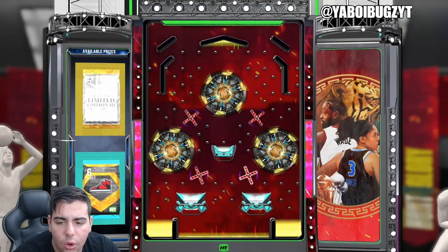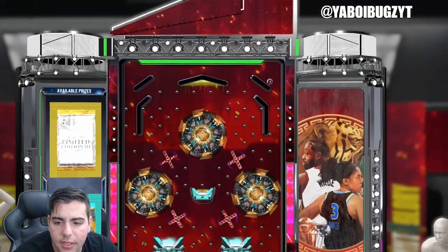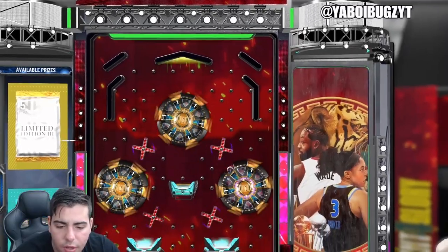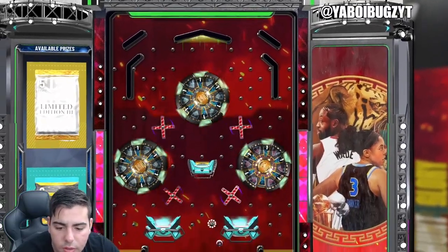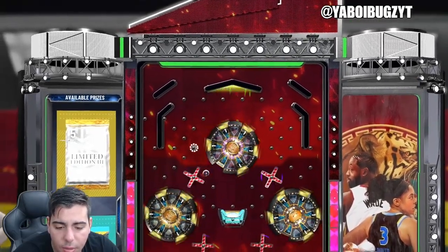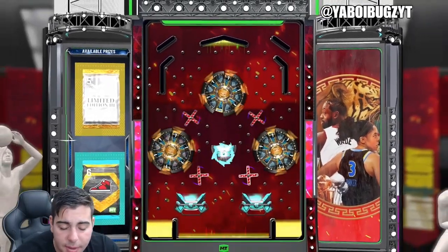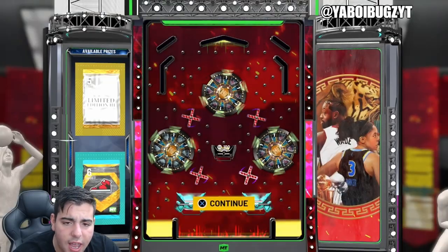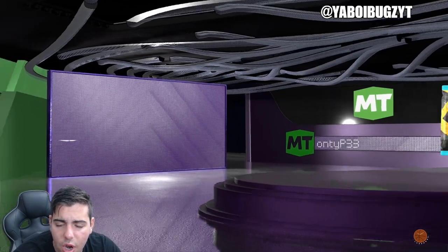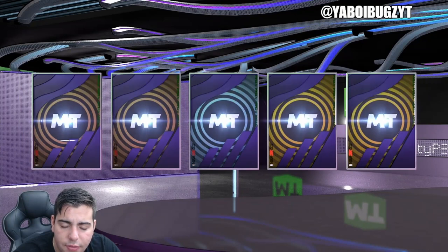I'm going for the yellow, which is probably impossible, but we are going to try. That'd be absolutely phenomenal. I definitely do not want anything other than the yellow, and we're probably not going to get it — I think the chances of actually getting the yellow are probably zero. I'll take the diamond shoe or the diamond contract. This is actually a really good locker code — better than most locker codes in NBA 2K. Let's see what we get — a free diamond shoe hopefully, something really rare, definitely not something bad.